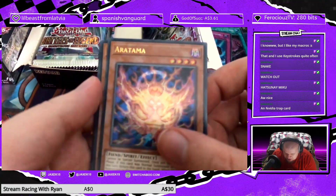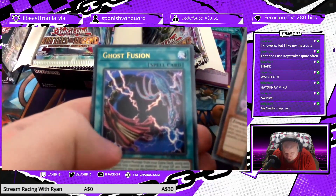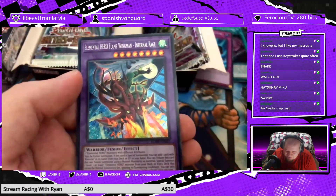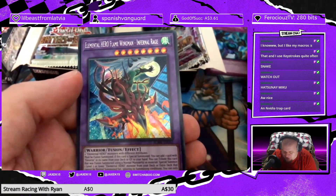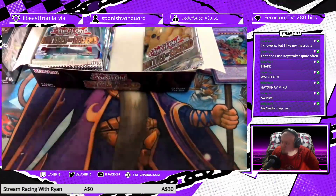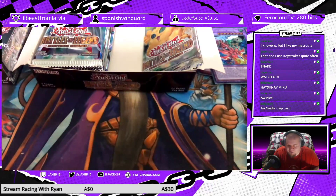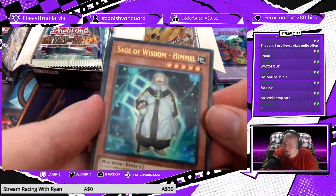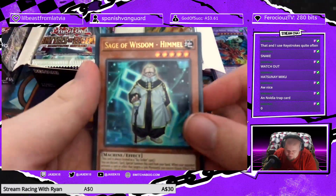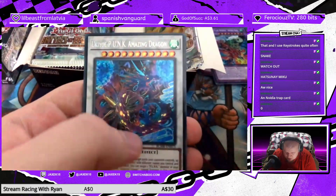Second half: Aratama, Ghost Sleeper the Underworld Princess, Ghost Lancer the Underworld Spearman, Ghost Fusion — all the ghosts. An Elemental Hero Flame Wingman. Infernal Rage — I both love and hate these retrains of classic anime cards where it's just the monster again doing its special attack from the anime. And another Punk Amazing Dragon — alright, give me more Punk stuff.